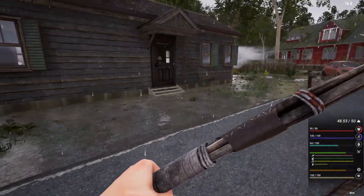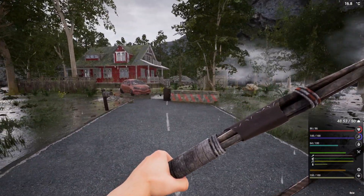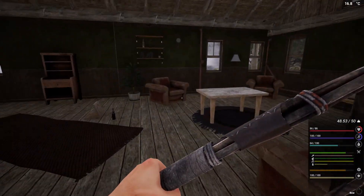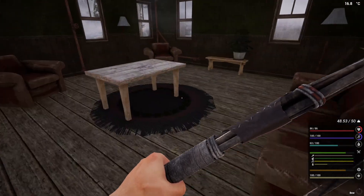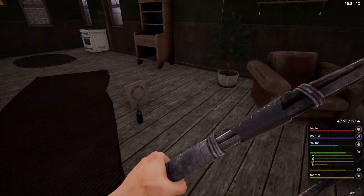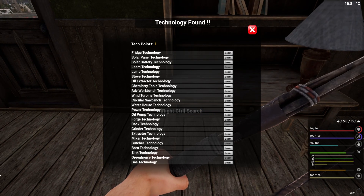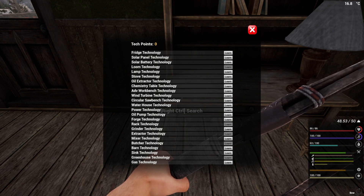So what do we got? We've got that house, that house, and that house - three. And a shed. We're close at this time. I'm thinking I'll just look for tech pages. We are doing extractor technology. Make sure that's the right one - yeah, that's what I've got. Done, we've learnt it! Sweet, sweet.